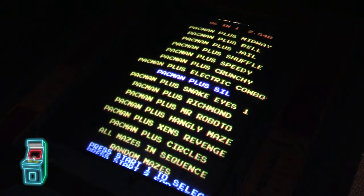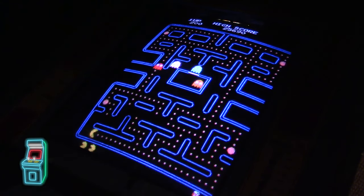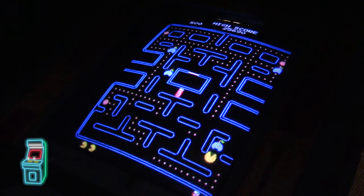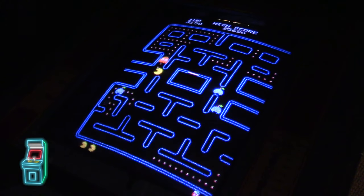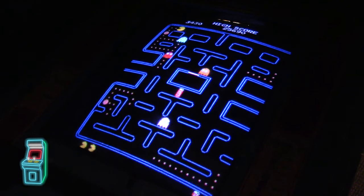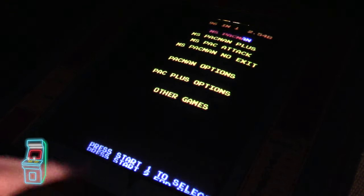Exiting to the menu, going to Pac-Plus — leaving it on the fast version. This is the version where ghosts turn into little flags. Right now they go invisible — see, that one guy didn't change, which makes it really challenging. It puts a spin on the game. I really like the flag graphics too. Sometimes they all change — got lucky there. This is my favorite Pac-Man version.